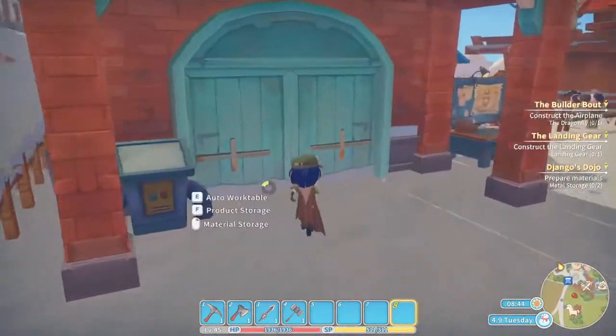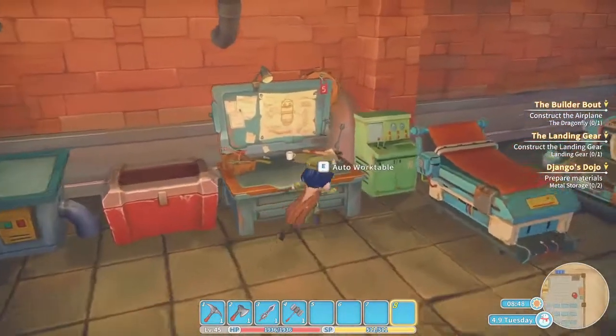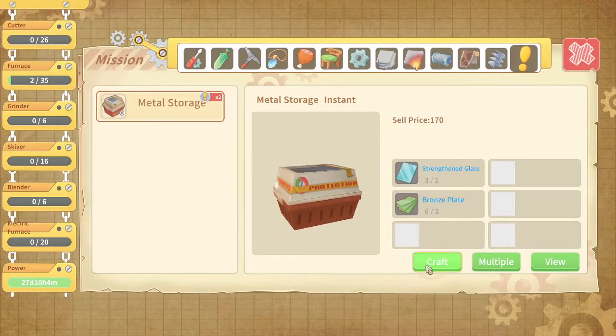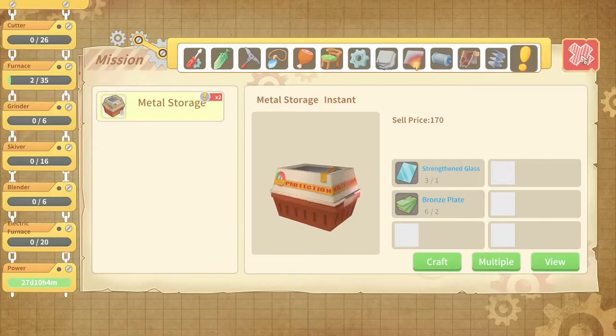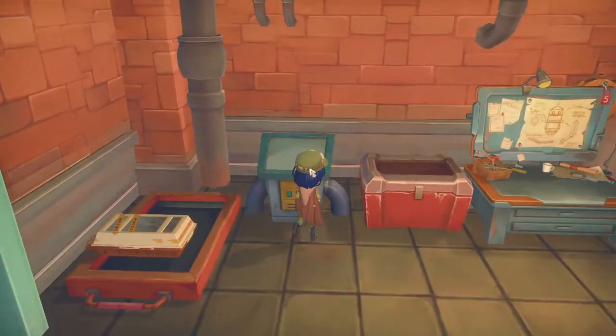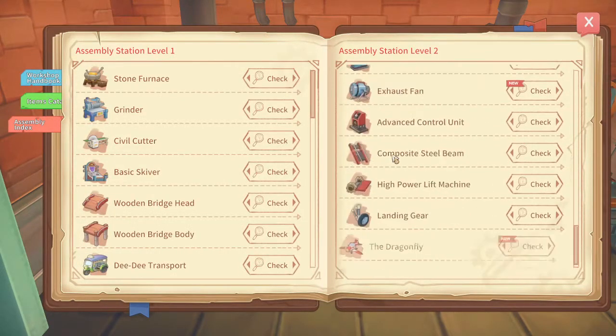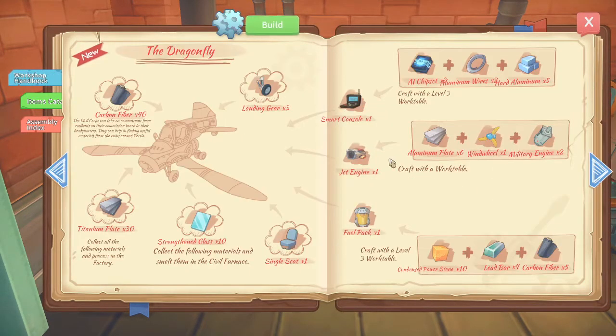I think it still needs a lot of titanium — that's going to take a little while I'm afraid. Let's build two of those; they should be done almost instantly — yes they are. Let's go to the assembly index. It should be almost at the bottom. We need 10 carbon fiber; I've got 21, so we need more of that.